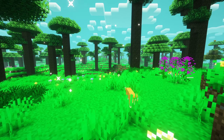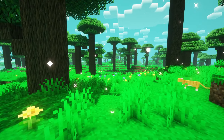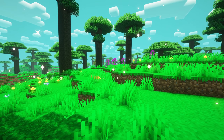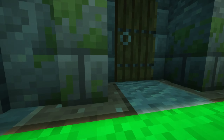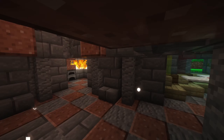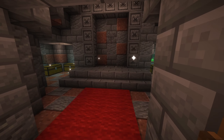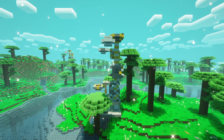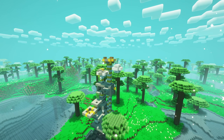The last mod in this video was made by a viewer and adds a new cat dimension. This dimension is really colorful and friendly, and you can find cats all over the place. Inside the dimension you will find two new structures: the castle, where you can find loot and a portal to get back home, and the cat tree, a small jump-and-run challenge that gives you a small reward if you finish it.